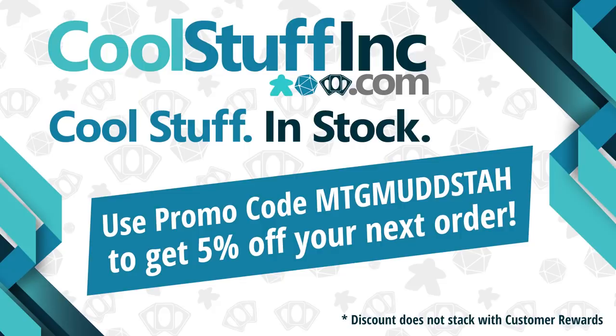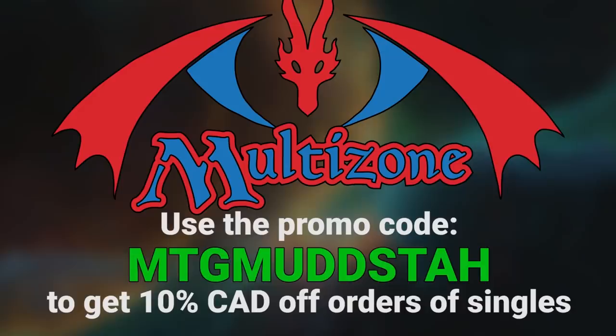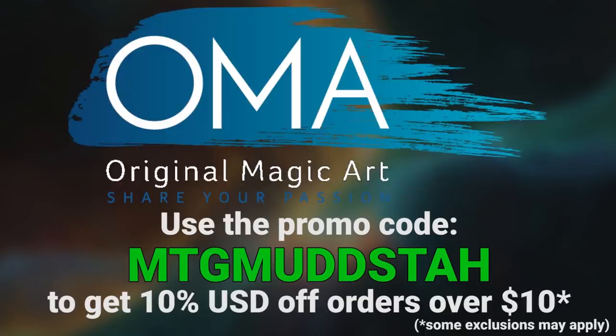This video is sponsored by Cool Stuff Inc. If you're looking for cards in the US, look no further as you can use the promo code MTGMudsta to get 5% off anything on the site. Or if you're in Canada like me, you can use the same promo code at Multizone to get 10% off your orders of singles. If cards aren't what you're looking for, Original Magic Art has playmats, tokens, and sweet art that you can use that same promo code to get 5% off your order there.